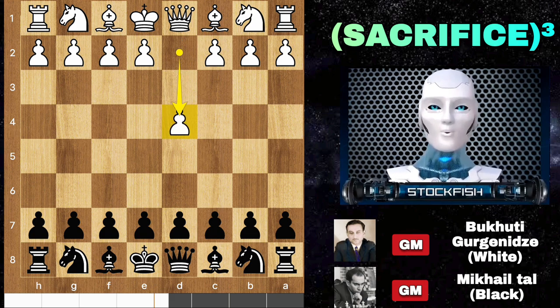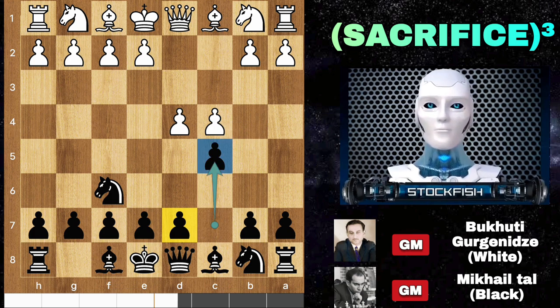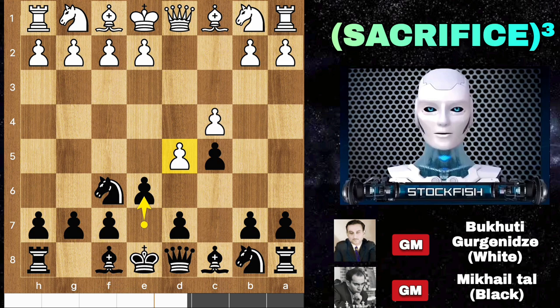Gligoric started the game with d4. We have knight f6, c4, c5 — the Nimzo defense — but Tal could go with the QGD. So after d5, e6, you can't push the d-pawn because it can be easily targeted by the knight and the queen on b6.